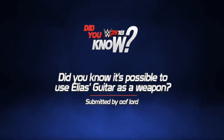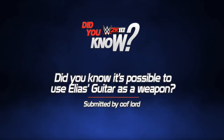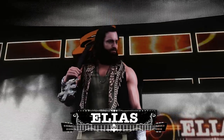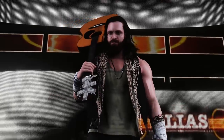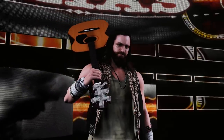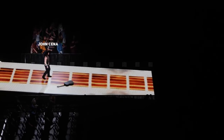Did you know it's possible to use Elias' guitar as a weapon? When Elias was added to the game as part of the NXT Generation Pack, fans were disappointed that we couldn't use his guitar as a weapon despite guitars being featured in the series previously. For example, whenever a player tries to break out during Elias' entrance you'll see him drop the guitar to the floor where it then fades away and classifies itself as obsolete.